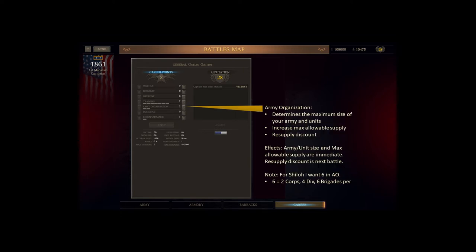Army Organization determines the maximum size of your army and units, increases the maximum allowable supply, and gives you a resupply discount. Size and supply effects are immediate; the resupply discount takes effect at the end of the next battle. For Shiloh, I'm trying to get this up to six — you could get away with five, but Shiloh does some goofy things with how it deploys your units, and on AO6 it's much easier to predict where your units will go, which ones are on the right or left flank, and which come in as reserve. At AO5 you get fewer units on your flanks and it's harder to predict when they come in.